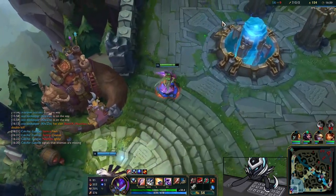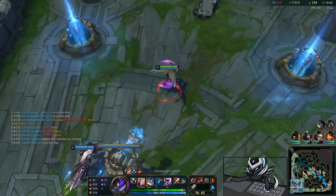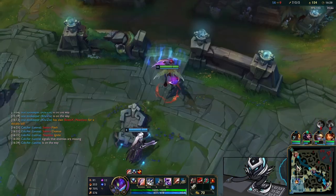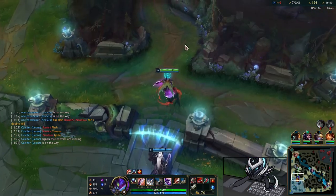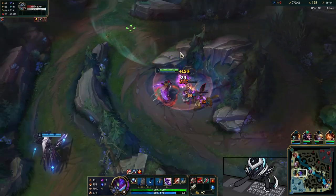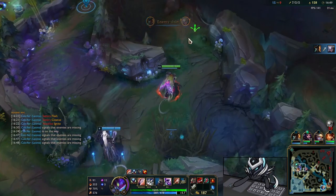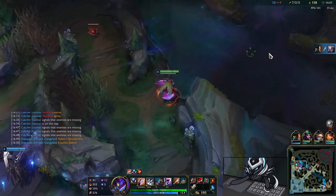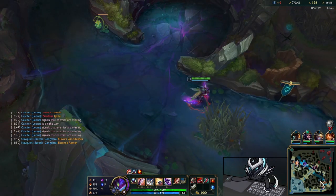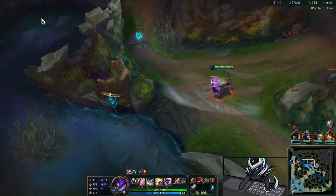You don't have to go Duskblade — you can go Gore Drinker, Prowler's Claw, or Eclipse. Eclipse would be very good with this build because you'd have double the omnivamp. Then you can follow up with a Cleaver for bruiser or go more lethality or flat percentage armor pen. There are a lot of options. The GP picks up Diana — nice — so I decide to invade her side.